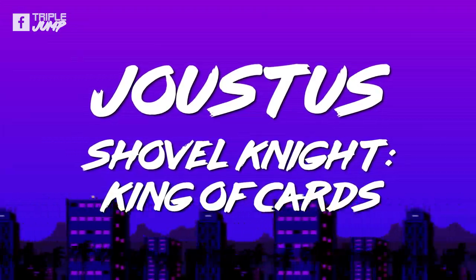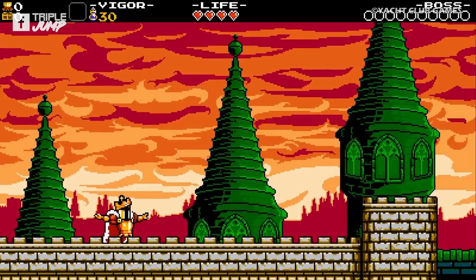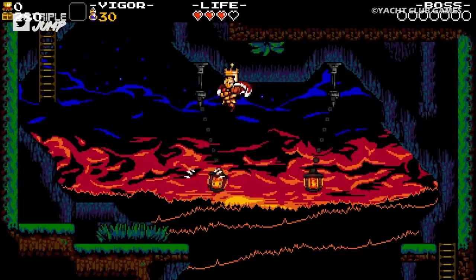Number 4: Joustus – Shovel Knight: King of Cards. Shovel Knight: King of Cards teaches us a valuable lesson in the power of language, and why it's incredibly important to choose your words carefully, especially when it comes to explaining rules.